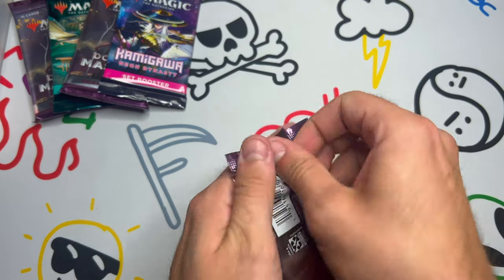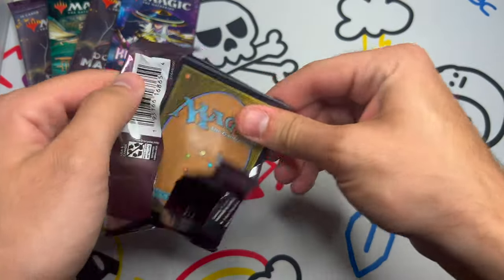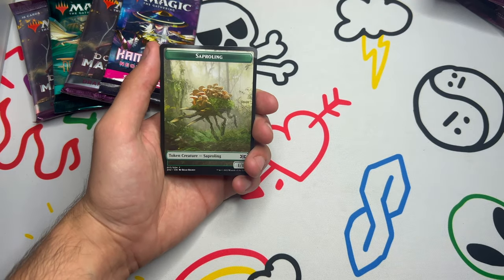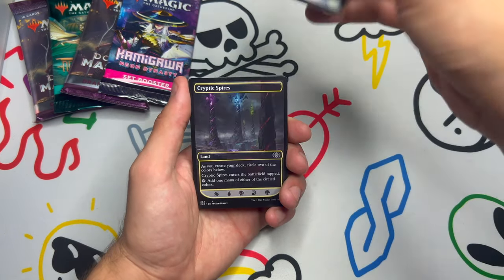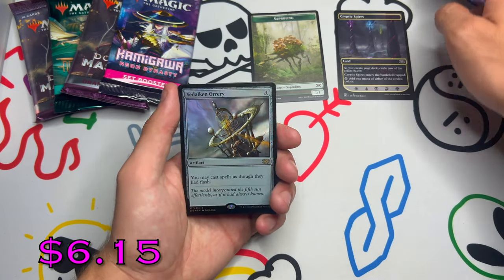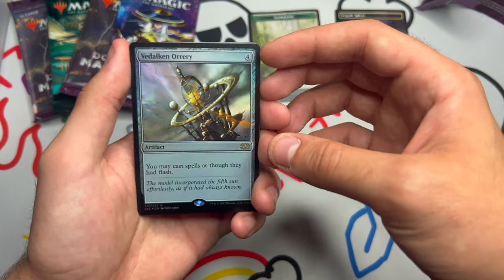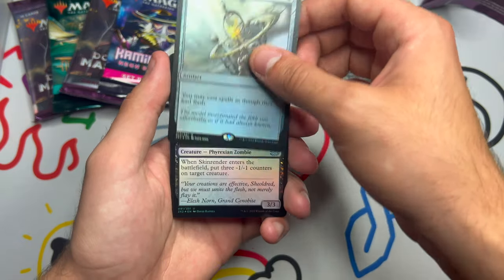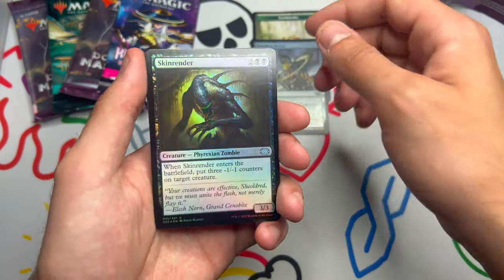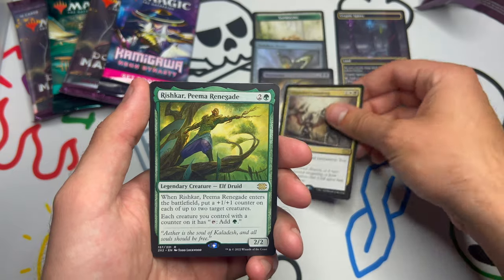I'm gonna start with Double Masters of course. I love Saprolinks — so glad I got more tokens of this. My first deck I built was Saprolinks. Crypt Expires as always, Dalken Orrery — very nice, lets you cast spells as if they have flash. We get a Hollow Skin Render — I already have one of those, very nice. We get a regular Anguished Unmaking — another very nice card.